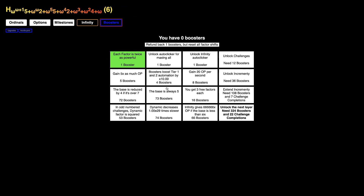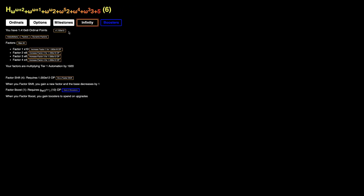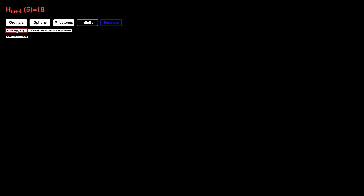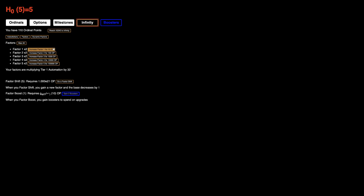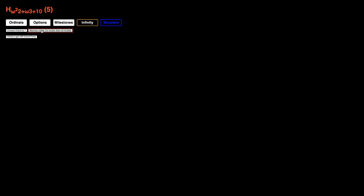Boosters boost tier one and two automation by 10. The automation upgrade is only if you're past Psi of Capital Omega. We have enough Ordinal Points to do a Factor Shift — we're already down to base five, which is pretty insane. I may just go one more base before ending the episode. We're multiplying the automation by 64, which means it's gonna be easy — a thousand here, and I can do this.